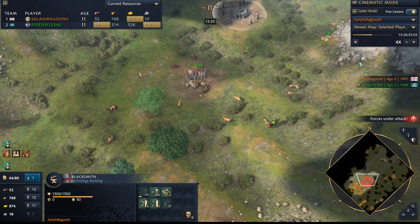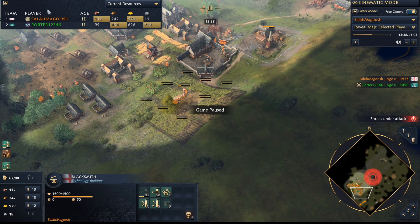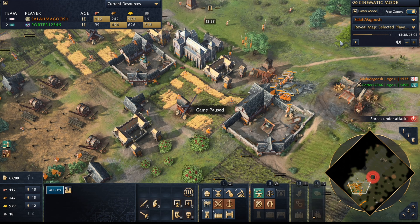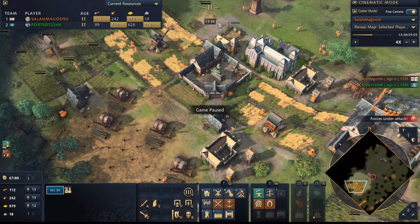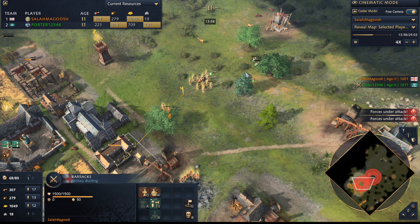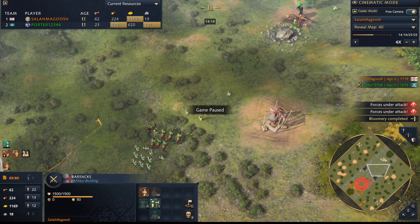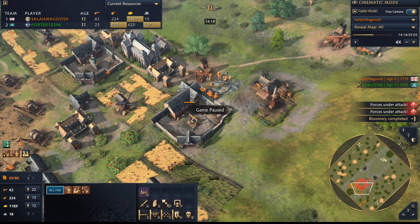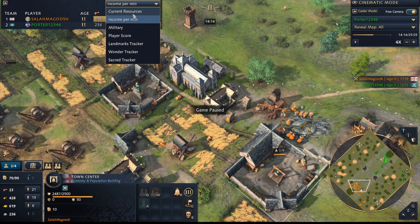That's a huge eco loss. Now here come the Zhuge Nu — now you need longbows, you're committed. You know you have to make units. At this point you can't go castle. Once this becomes a feudal fight, and you're on 2TC, you could take this — pull off gold, you have 900 gold, you don't need more. Put those villagers on berries and wood, make two more archery ranges, make longbows, and switch into melee-at-arms. What adjustments do you need to make? You have eco advantage at 14 minutes.